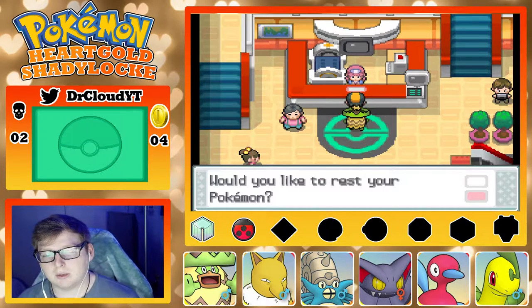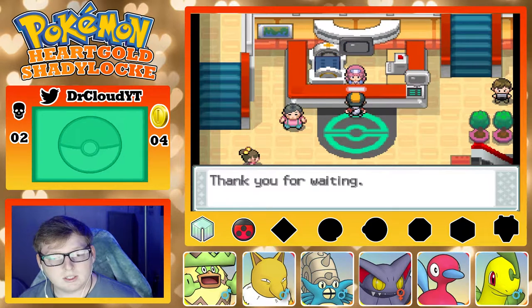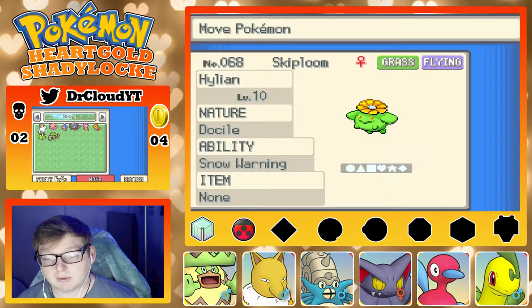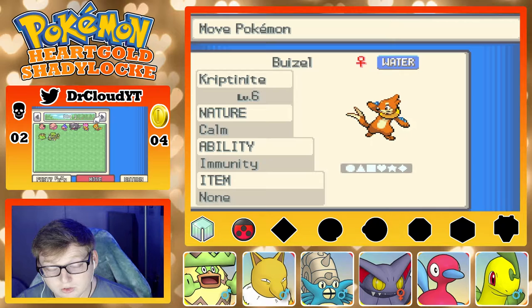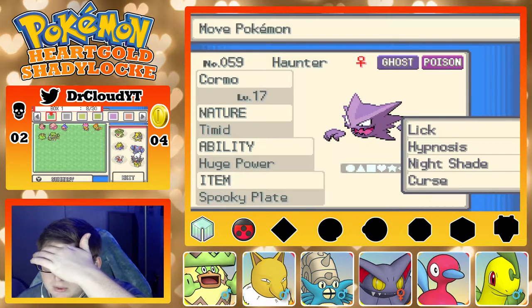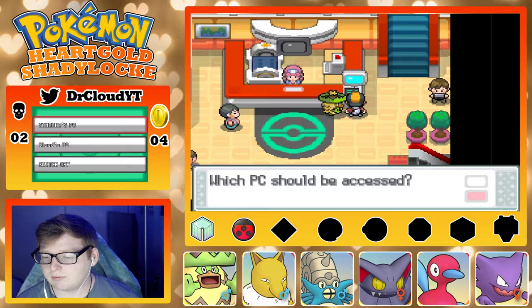That also means I can finally pull out a sixth team member. It does mean I won't be able to go back to Kurt right now until I get through — so I need to keep that in mind. He has Runaway, which is terrible. He's Modest, which isn't great either. He has Immunity though, which is actually not bad. I think I still want the Haunter — he's my most helpful thing right now. I want the Magby really bad but it's not the best play right now, and I already have a Grass type.